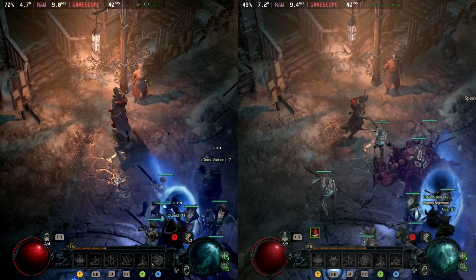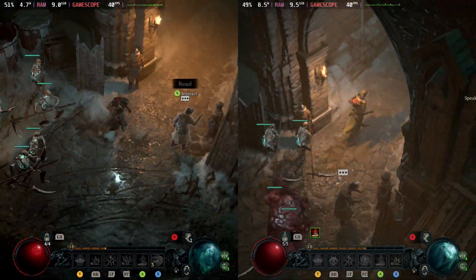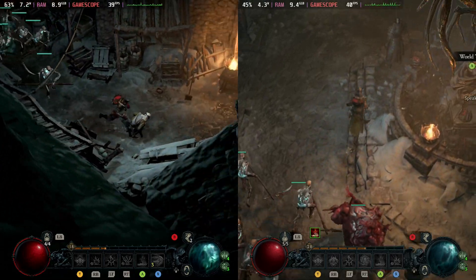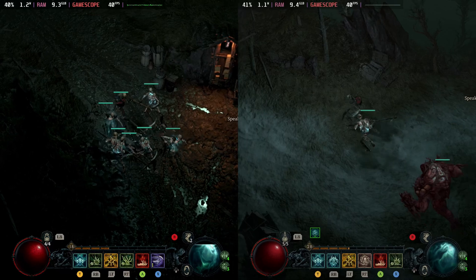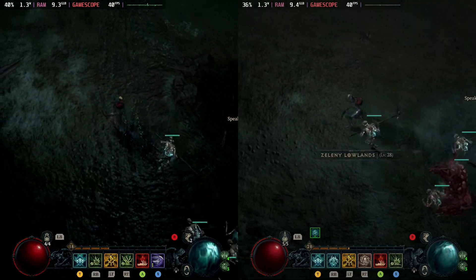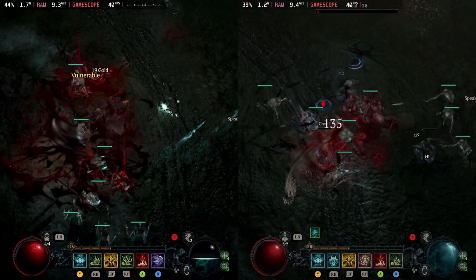A lot of questions came up from our first video about whether to have the HD Texture Pack enabled or not. Well, hint — one of these has my HD Texture Pack installed and the other one does not. I'll let you have a little look as I'm talking to see if you can guess which one has the HD Texture Pack, because it does actually make a difference on the Steam Deck and it's not just limited to 4K screens.